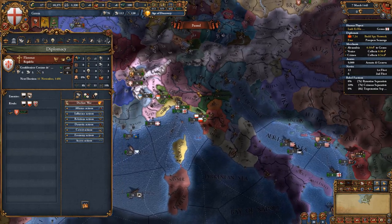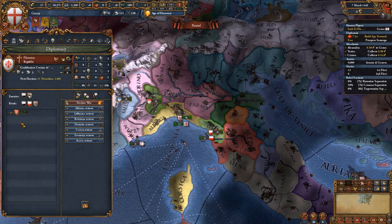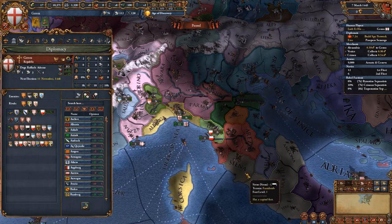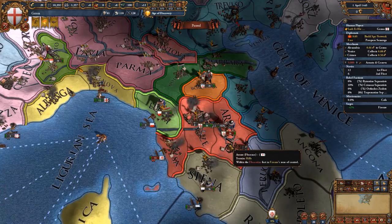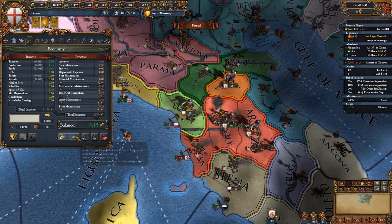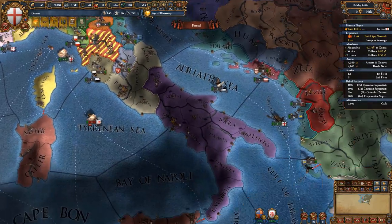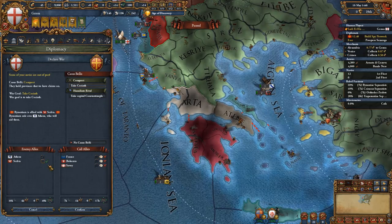Scout out the situation in Italy — there is a pretty high chance that Florence doesn't get any significant alliances, in which case I recommend rivaling Florence first before the Crimeans and declaring war on them for the one province of Pisa. Your army should be 1000 units bigger than Florence's, but just in case take a loan and hire mercenaries — you'll need the free company for your wars against Byzantium anyway. Before you peace out Florence, get your claim on Byzantium and attack them right after to avoid the Emperor asking for unlawful territory.